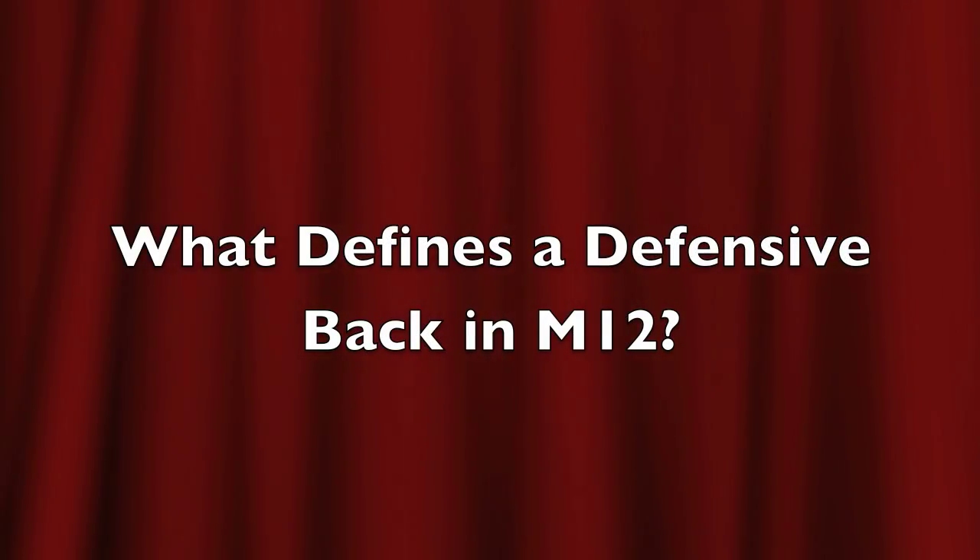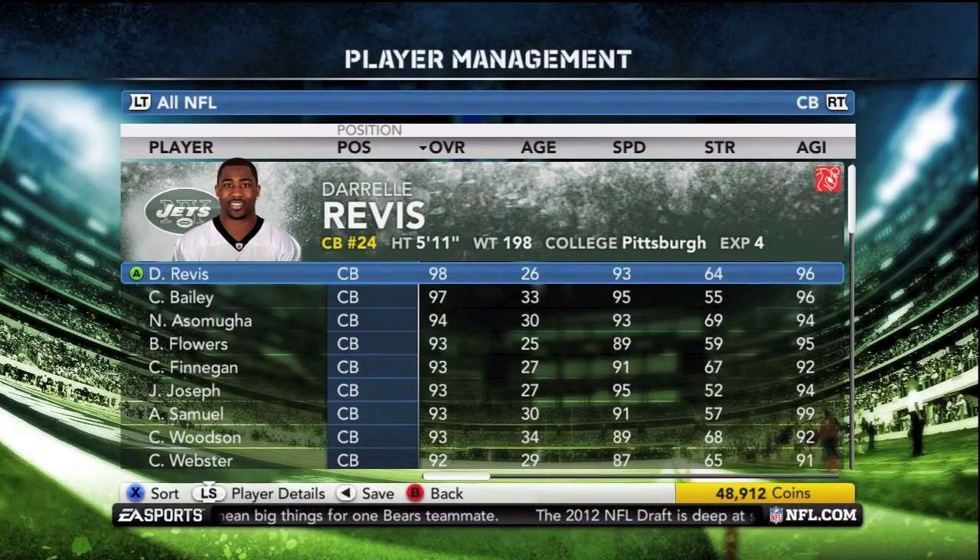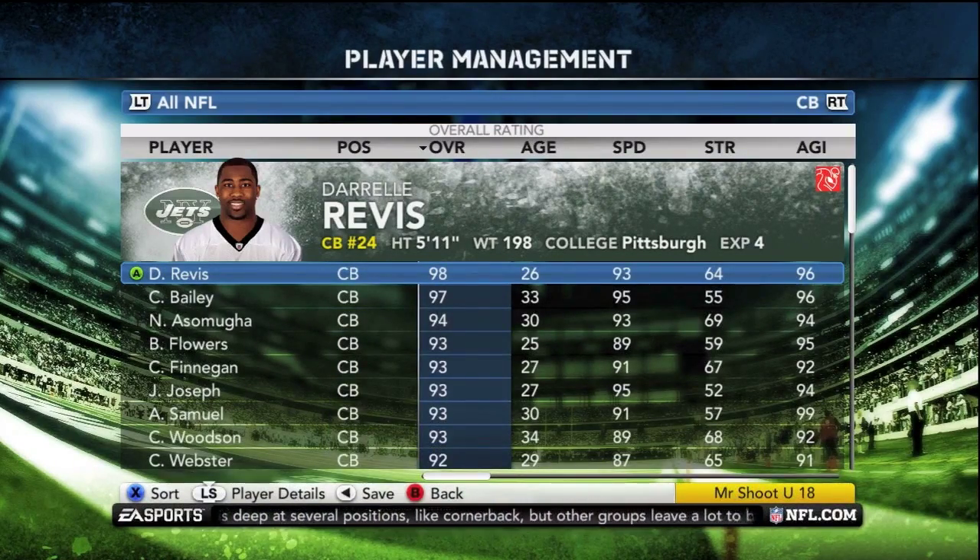Hey Madden friends, Monster Chappie back for another part — and the final part — in what defines a good player in Madden 12. Here we are talking about secondary, that includes corners, free safeties, and strong safeties.